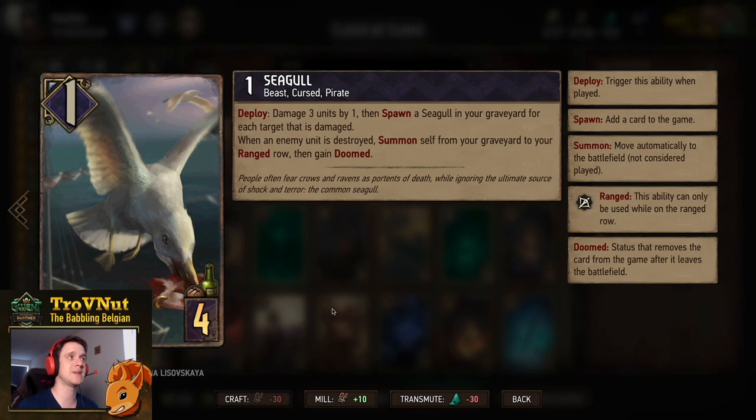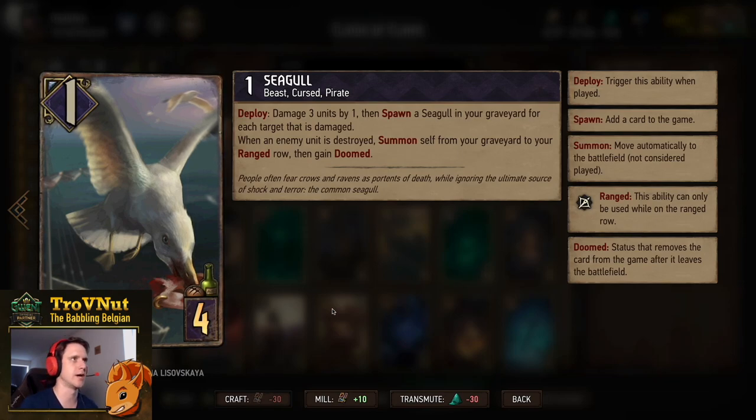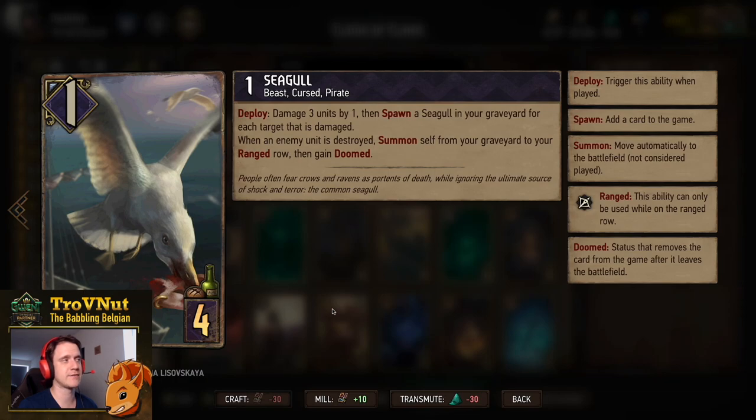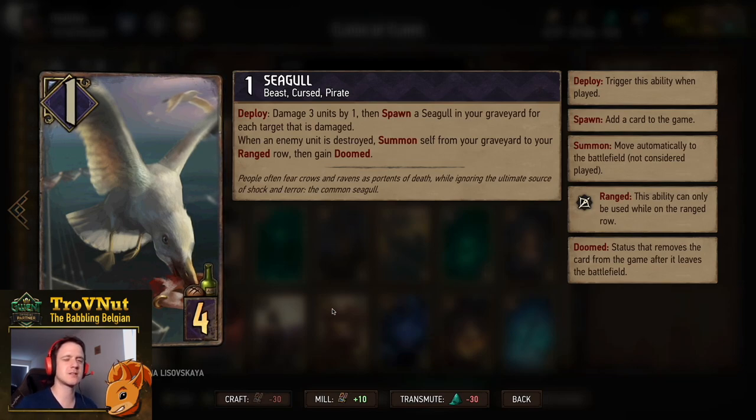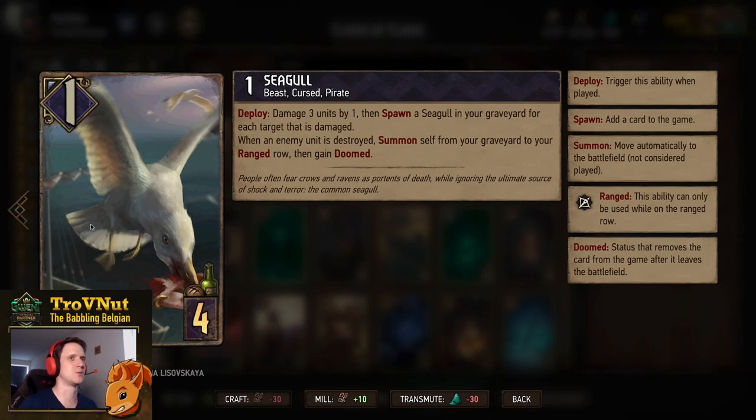The first card is one of the new ones — the Seagull. There are two of them in the deck. Seagulls actually count as both a Beast and a Pirate, which is really cool. They start at one power for four provisions. On deploy, you damage three units by one and spawn a Seagull in your graveyard for each target damaged. Whenever an enemy unit is destroyed, you summon that Seagull back to your ranged row with Doom. The lore is great — the flock damages units, and once something is killed, they all come back for the food.